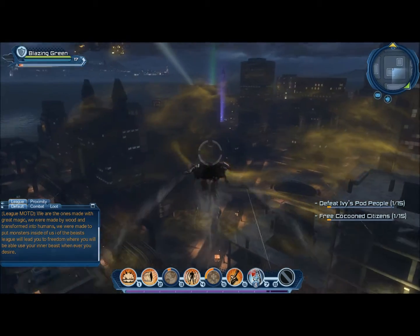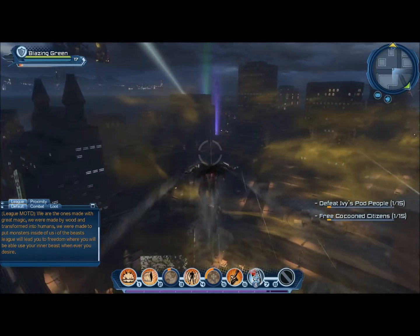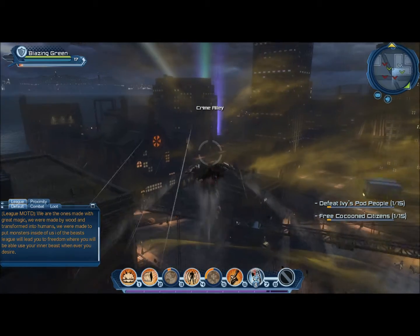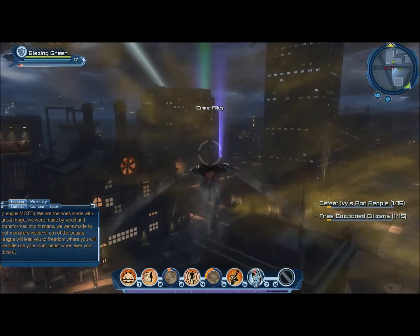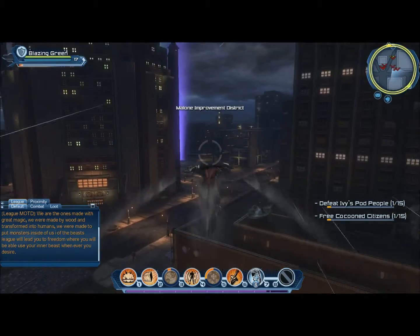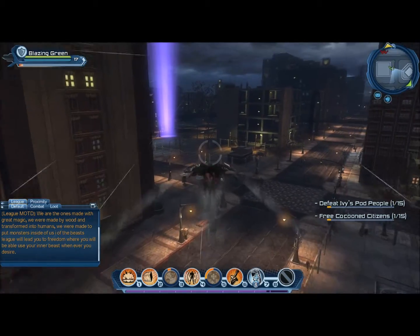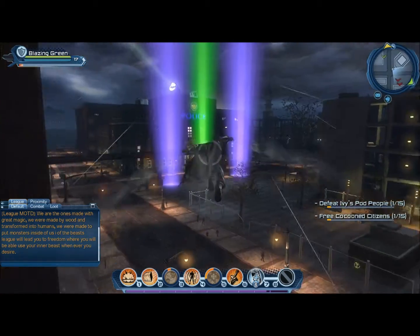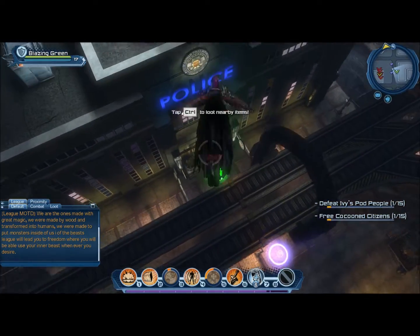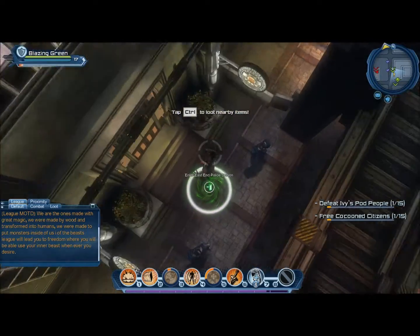See the green light? That proves there's a safe house there, so we can just fly there. I'm the acrobatics skill so I can just glide. There's flight, acrobatic, and super speed - I'm acrobatics. This is my glide mode, you get it at level 10. It's like a perma-glide - you just glide forever, you can't hover or anything.